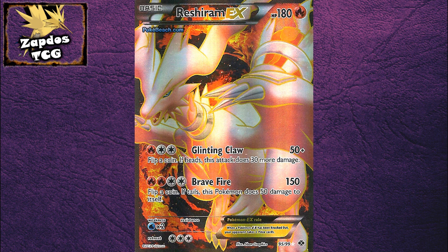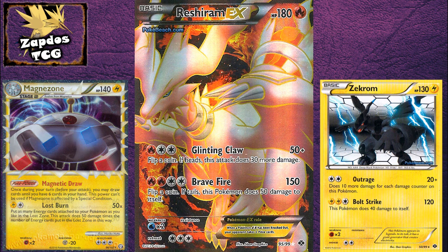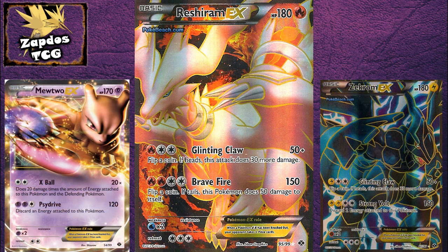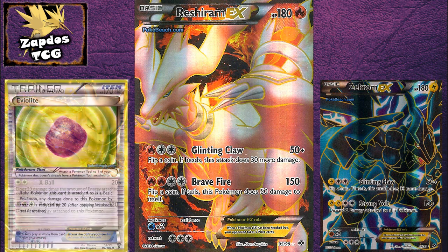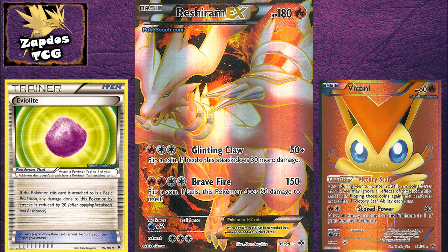The attack is powerful because you can knock out stuff like Magnezone Prime, high-HP basics that aren't EX Pokémon, and many more. But it's also risky because if you deal 50 damage to yourself, most EXs will easily knock you out on the next turn. That's why people might want to run Eviolite to reduce that damage and survive, or consider running Fliptini, since Reshiram EX has attacks based on coin flips, so Fliptini will help you survive longer and deal more damage with your first attack.